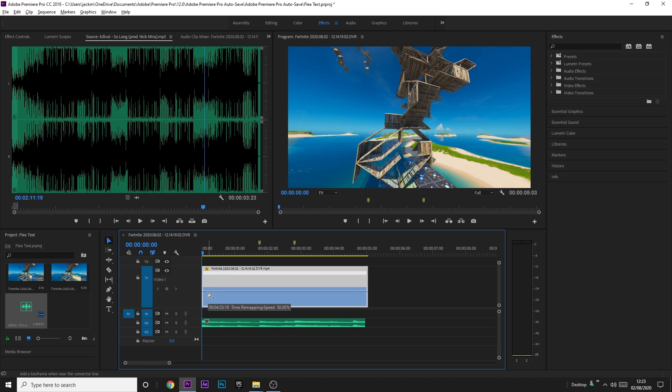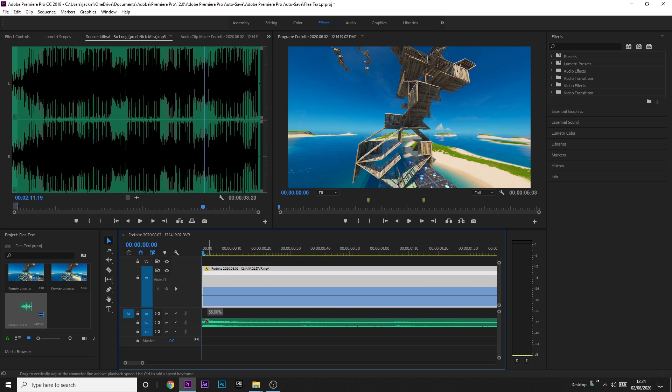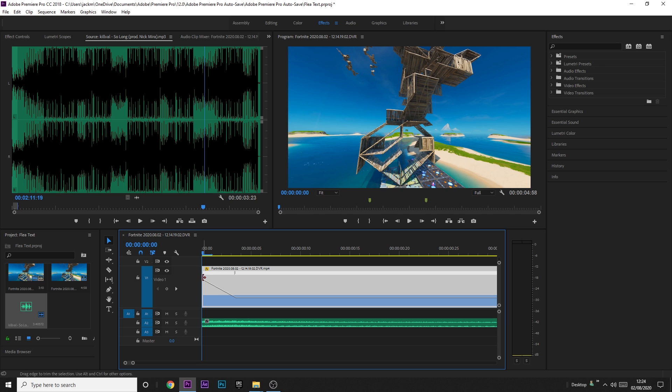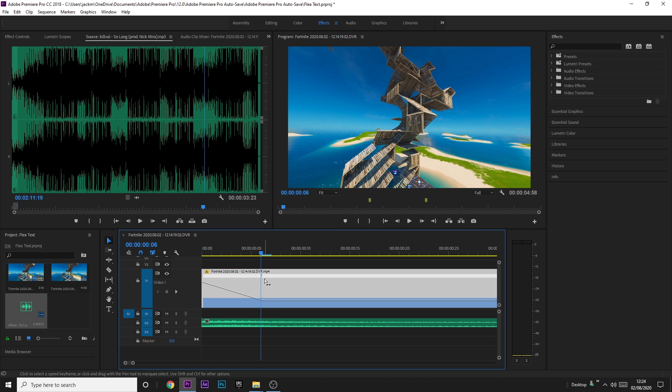Press Ctrl and click on the middle line roughly near where you want your time remap keyframe, then zoom in. Before the time remap at the start of the clip, bring the speed up to about 300 or 500 — it depends on the speed of your clip; I'll do 500. Zoom in as much as you can, drag the pinhead outwards, and bring it to the start of the clip. I'm going to go six keyframes. To ease it, click on one of the pinheads, then click the top arm and drag it to the left.